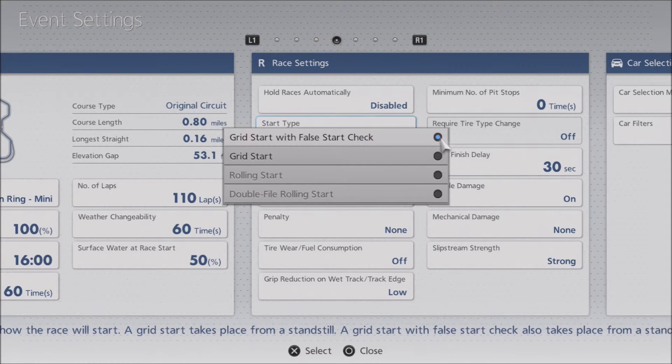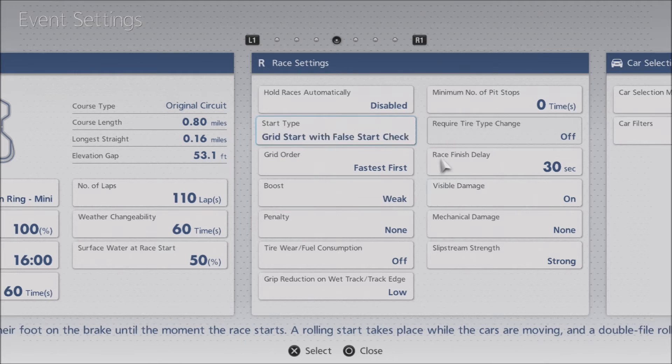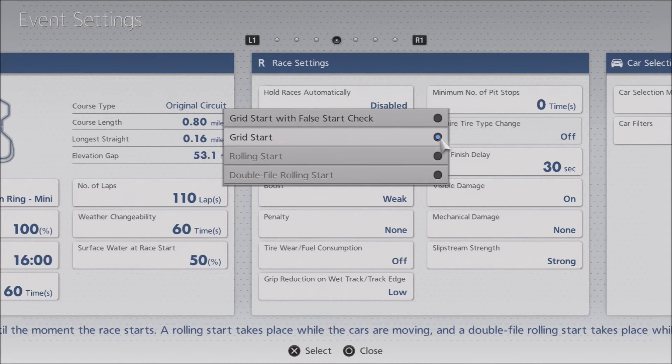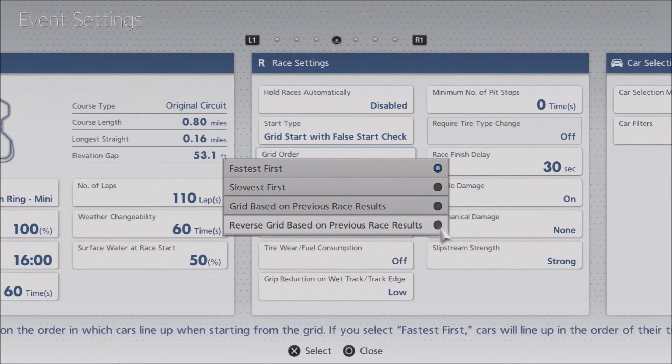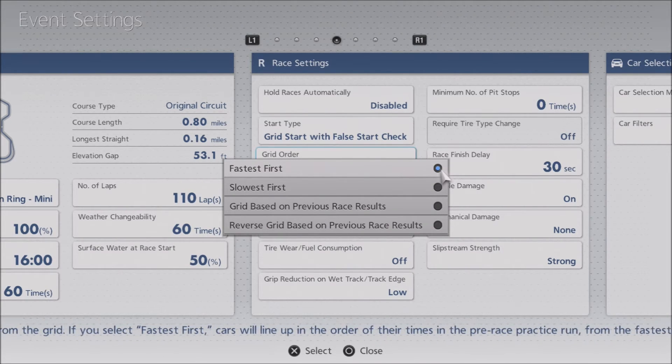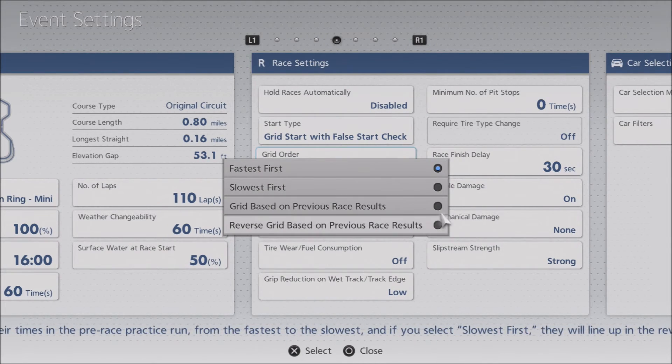Race start type — we always use grid start with false start check. In other words, if you take off too early, you get a penalty. If you're into NASCAR, you can have a rolling start or a double file rolling start. Grid start without a false start check means you can take off and there won't be a penalty. Grid order — we always use reverse grid based on previous race results. If you're running a time trial, it's fastest first. If you want to give slower drivers an advantage, slowest first.